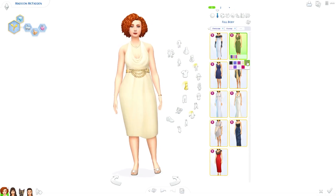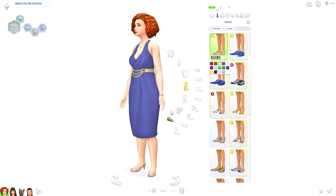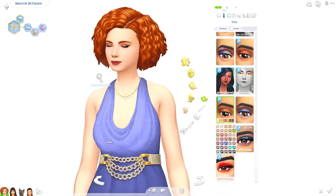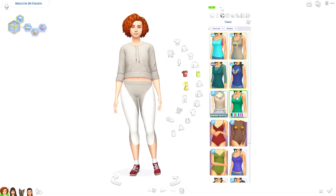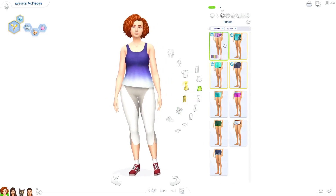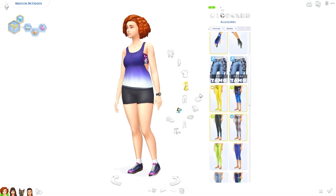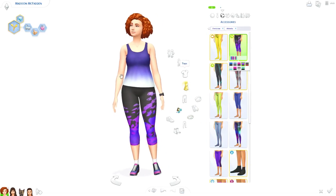I did use some clothes from Strangerville on her because I really like the look of them and felt they fit her vibe. For her formal wear I gave her this dress that came with Get Famous, which I think looks pretty nice. I didn't really change her makeup too much — I just changed the shades of some of her lipsticks and eyeshadows to make them go a little better with her outfits. For athletic wear I gave her something a little more colorful, because her original outfit was cute but mostly whites and beiges. I wanted to make it brighter and more suitable for hot weather, since she just had a sweatshirt and leggings before. I gave her more capri-length leggings.